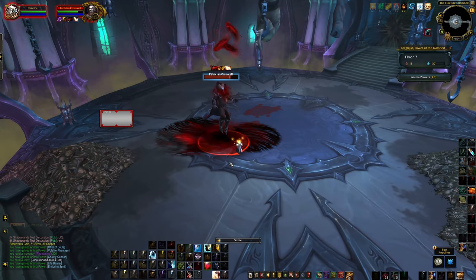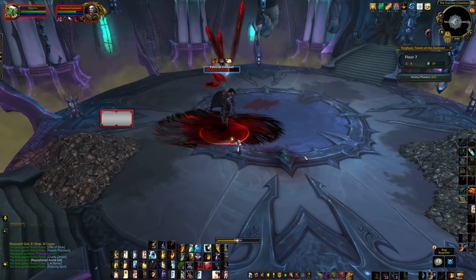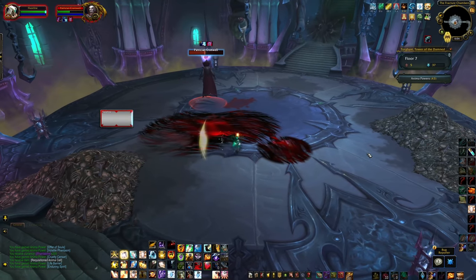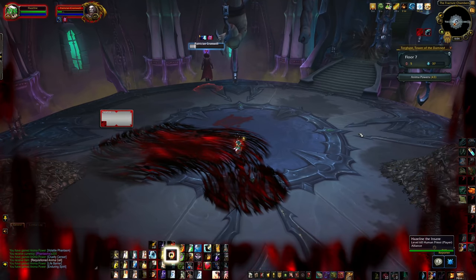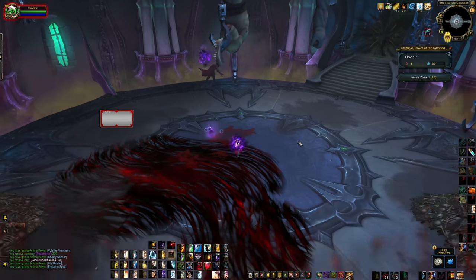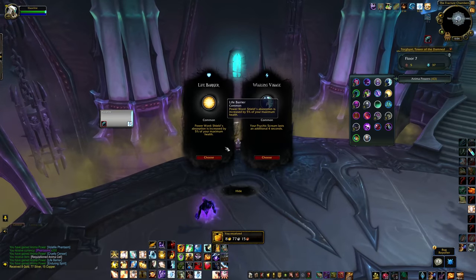On top of that, there are 4 more layers of difficulty added to regular Torghast, so it's going to go up to 16. You won't need any Soul Cinders to get your rank 6 legendary to rank 7, but if you need to get a fresh legendary up to rank 6, you will still need those, and these Torghast updates should make it much more interesting to farm. Also, you can send Soul Cinders between characters, so if you already have them on a different character, you're okay.